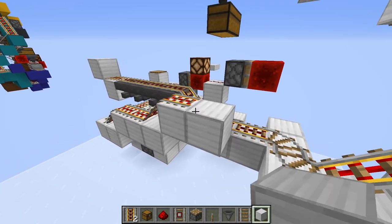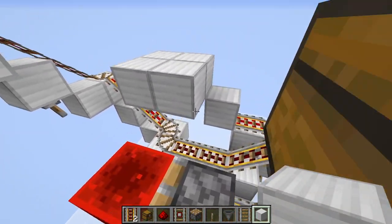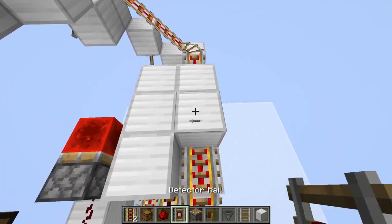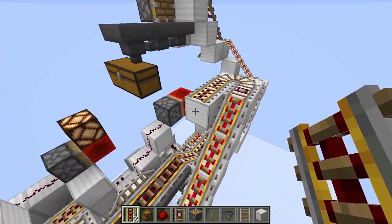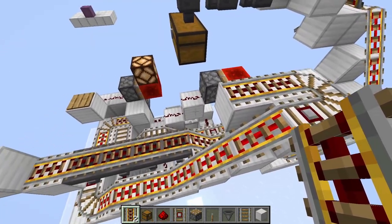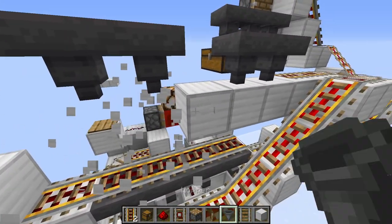Coming over here, go one, two more up, and on the third one do this two-by-two. It comes up around like that, following up till here. Get a detector rail — two of those — then power rails. Then this is actually going to lead into a hopper facing down. You're going to have four hoppers like that, a block in the middle, two power rails there, two power rails there, and a detector rail in the middle.